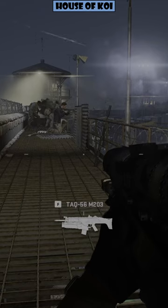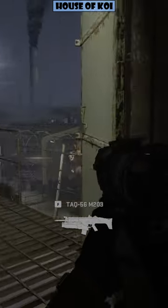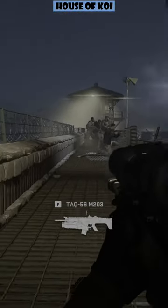Alright, everybody. Welcome to this Modern Warfare 2 bug fix video. What you want to do is just wait in this tower for a bit, you know, let your teammates get shot. For some reason it's glitched — we can't go down the rope. Can't even touch the rope.